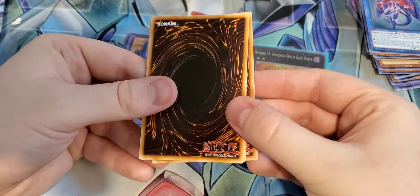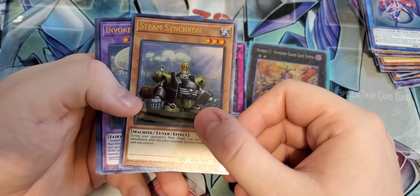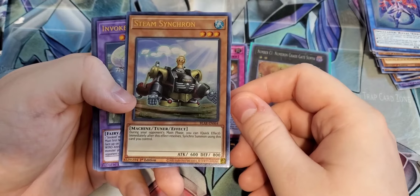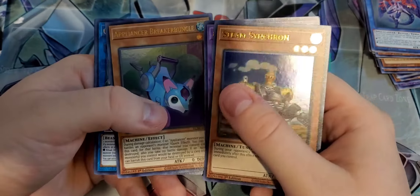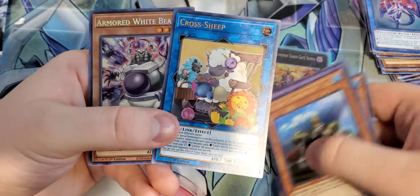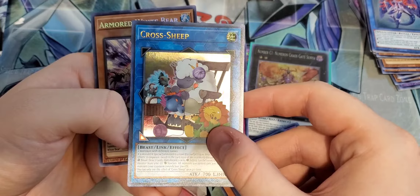Alright, so we got Number 3 Cicada King — this kind of looks weird. Black Whirlwind, Invoked Purgatrio — nice looking card. Penguin Torpedo, and Chimeratech Mega Fleet Dragon. One Cyber Dragon plus one monster from the Extra Monster Zone. This card is awesome, and I'm glad to see this. Chimeratech Mega Fleet — awesome pull. Let's get into the next one.